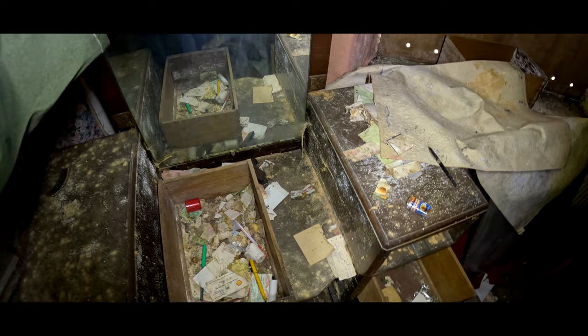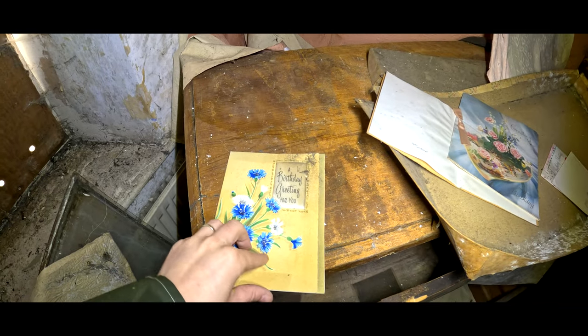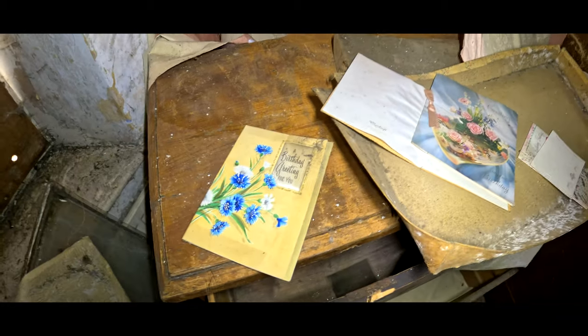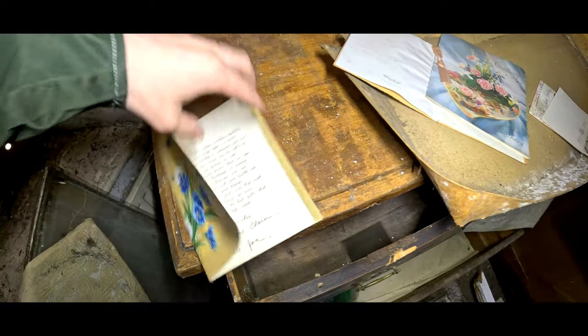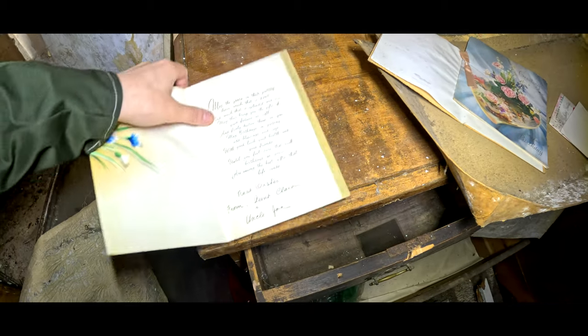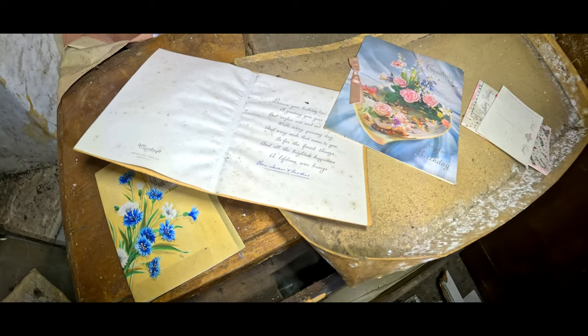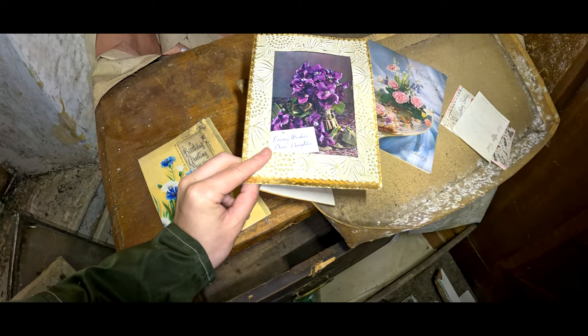Got a bank card here as well — a card account, post office. Jesus. The windows have just all come out, haven't they? We do have some things over here now. A birthday greeting for you. Jackets — that's what I mean. I'm surprised that it's all still here really. Best wishes, your aunt. Another one — from Father Thomas. Makeup dresser — love and wishes, dear daughter.